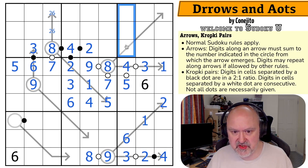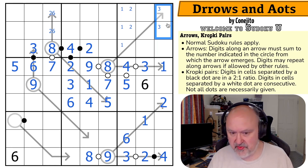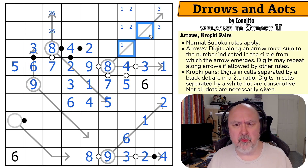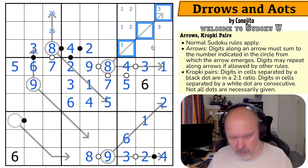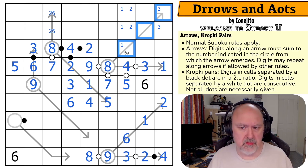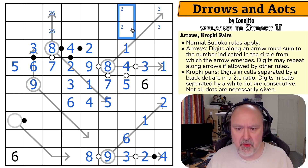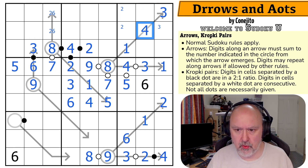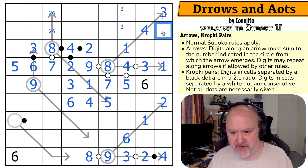Now I can't have a two on the arrow. These have to sum to seven. They can't be one-six or two-five. So they are three, four. Now looking at this: one, five, seven. There's no seven there, so there must be a one in here and no one here. So this is either one-five or one-seven.